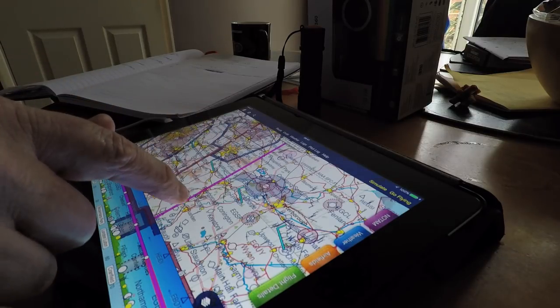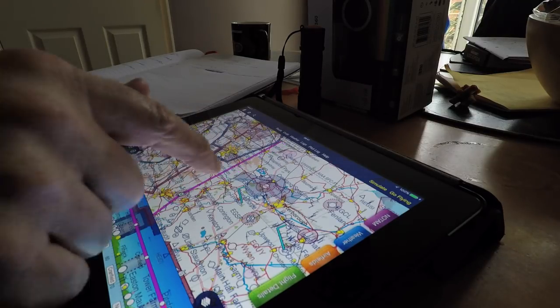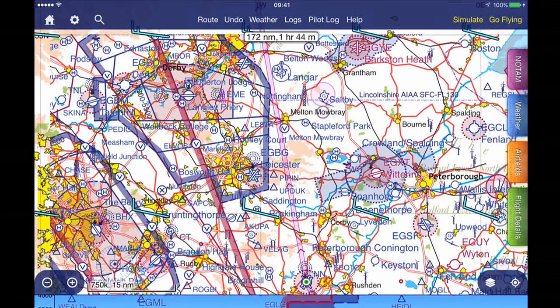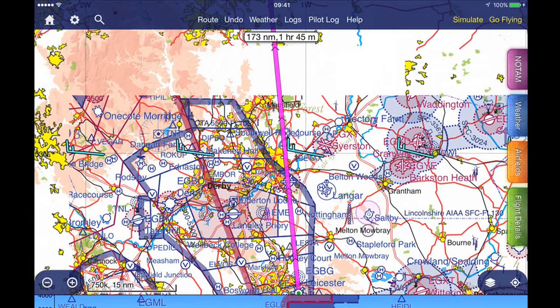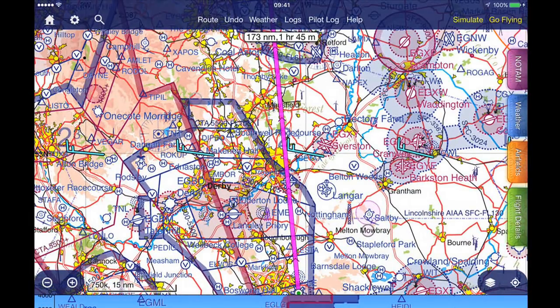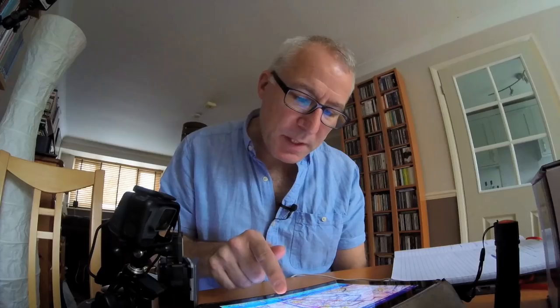So what I'm going to do now is I'm going to take us left over Northampton, then left over Leicester, and now we're into the East Midlands control area, East Midlands CTA.